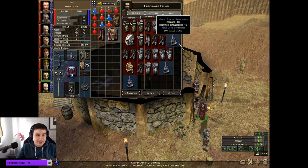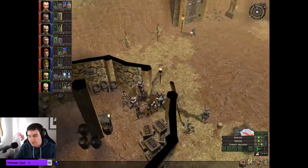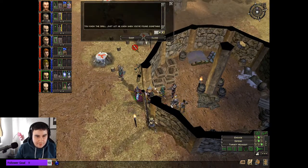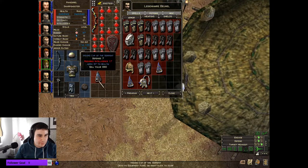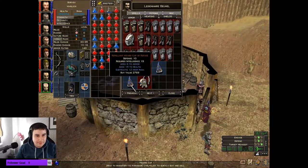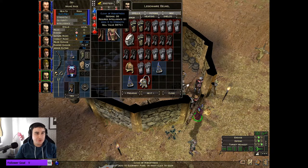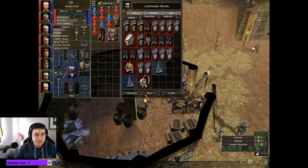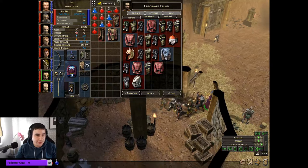We'll grab that and give that to you. 37 HP - it's intelligence based so I can't give it to my archers. That's fine - you're going to have like 17 strength once you can equip this, which will be next intelligence level. That's solid - that's actually solid. Then you'll be able to equip all those new items, brilliant.